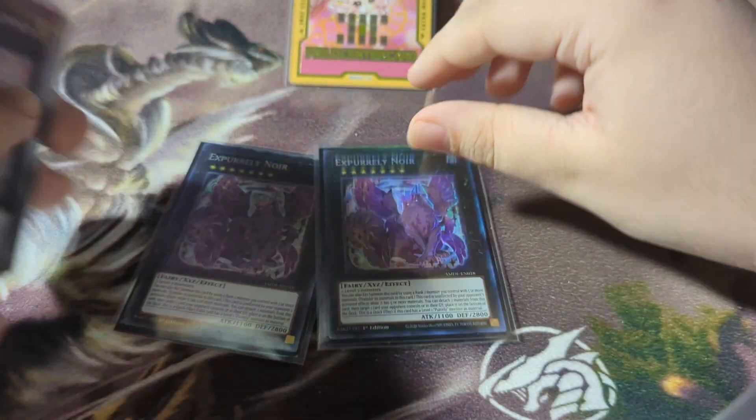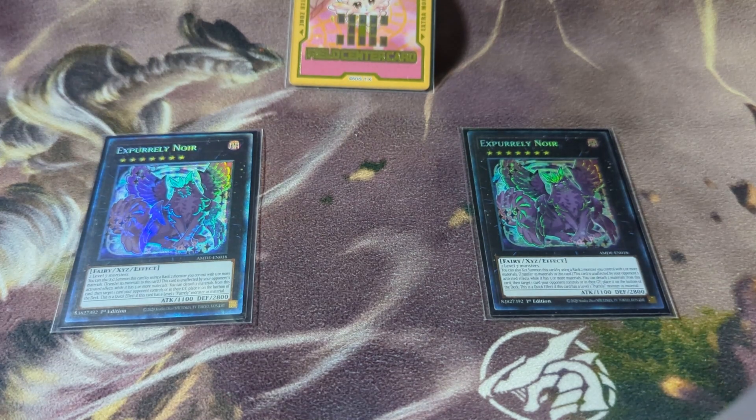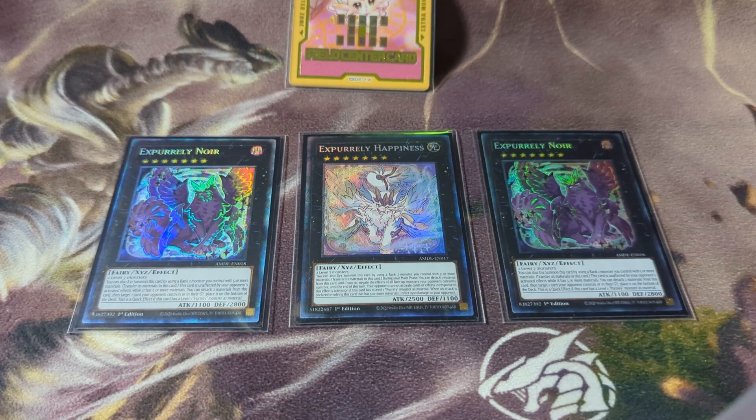Now let's get into the extra deck, because this is where a lot of options really slim down and there's not much wiggle room. First off we have double Expertly Noir — this is one of your big-gun cards that you really want to keep in your extra deck as much as possible; if your opponent rips it out you have to try and get it back. After that we're also running one Expertly Happiness — this has saved me quite a few times as a big OTK enabler, going up to 5500 with a burn of 1500 and potentially multiple attacks on monsters, so this card can end the game very quickly.